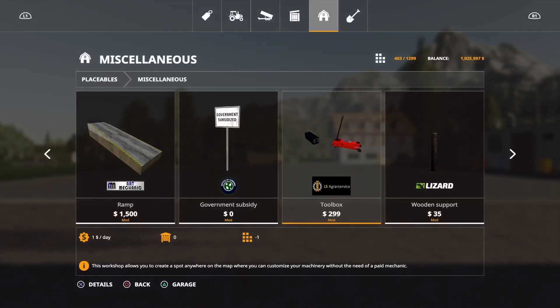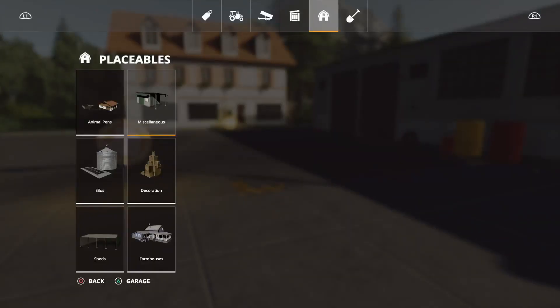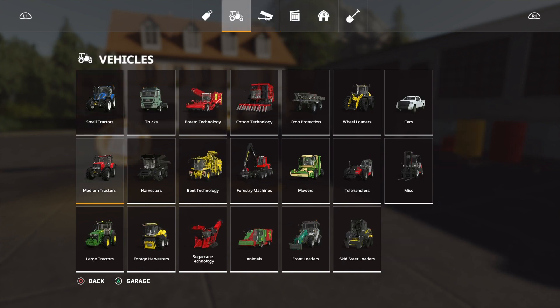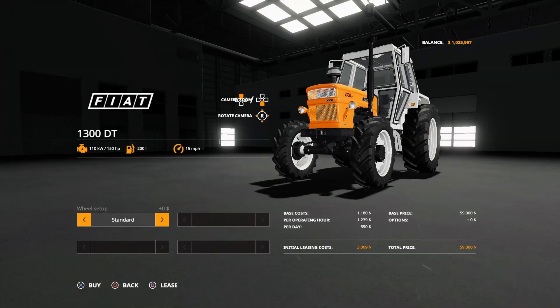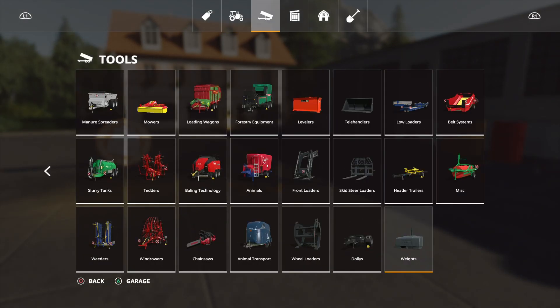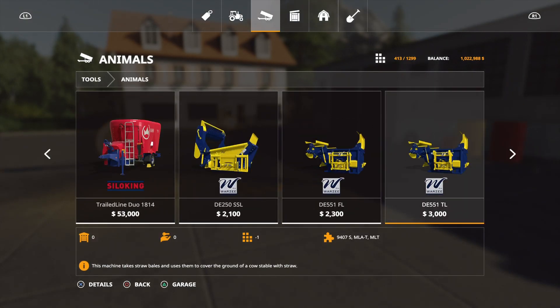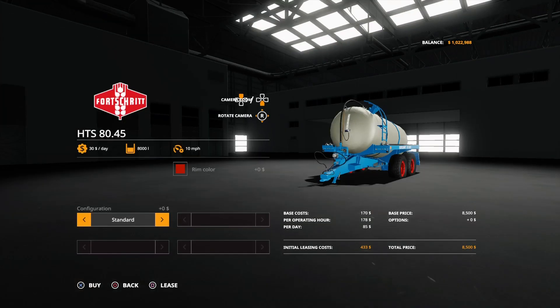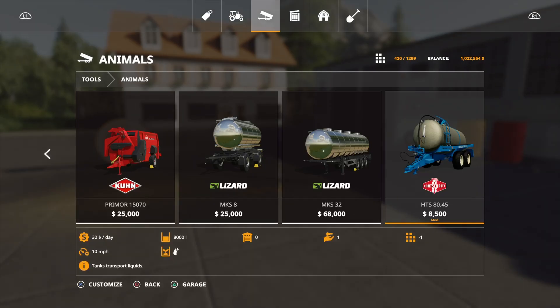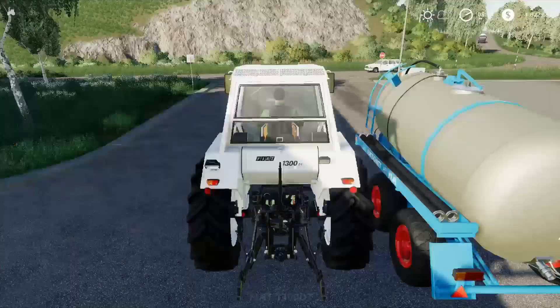Let's buy a vehicle real quick just to test it out. Let's buy a Fiat — everybody's favorite tractor. I also want to buy something else... under animals — let's get the water tanker standard, which will be used with the other placeable we got. Let's get in the Fiat.